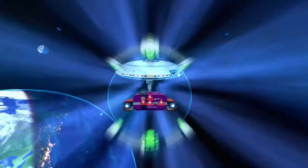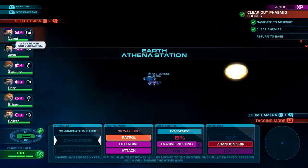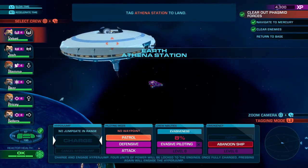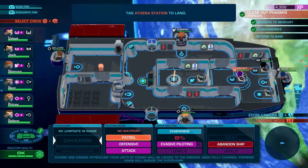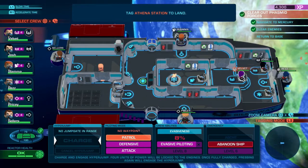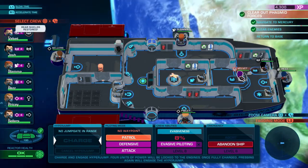Now that we are back in the airspace of Athena, floating outside of our home base, we are going to have some crew members exit the ship. This trophy requires you to finish a mission with two or less crew members still on board. As you can see, we have six and we need to get rid of four.